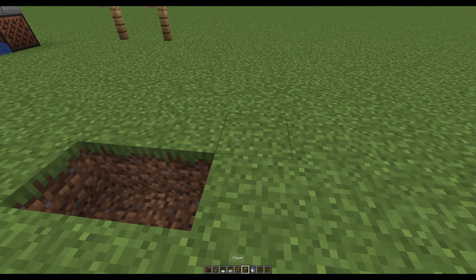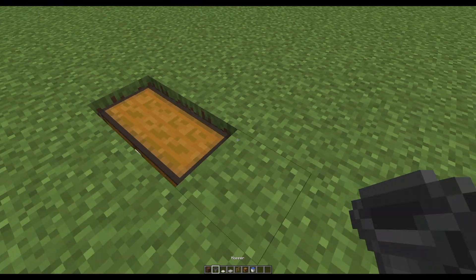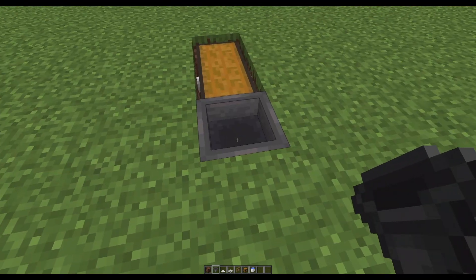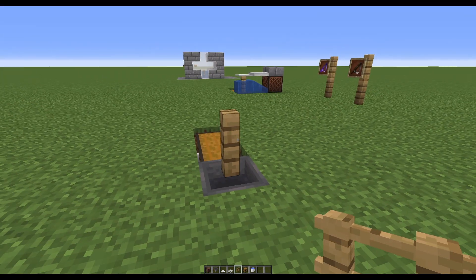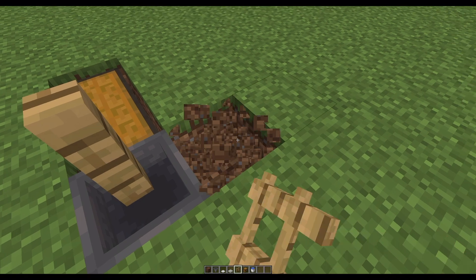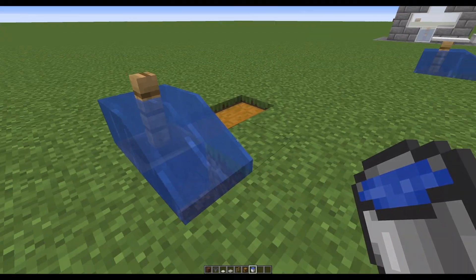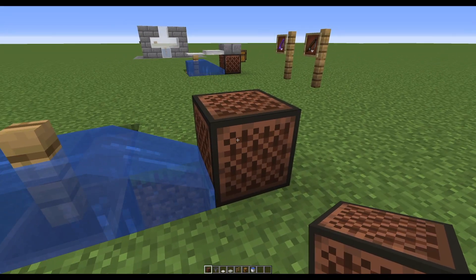What I usually do is make a hole like this. You're going to drop in a chest — a full chest. Come over here and break that dirt right there and place a hopper. Take your fence post and place it inside the hopper like that. Make a hole right behind it, take your bucket, and drop some water in just like that.